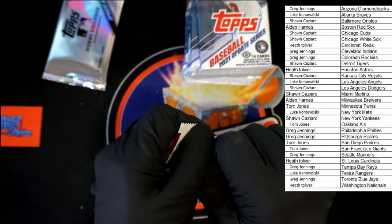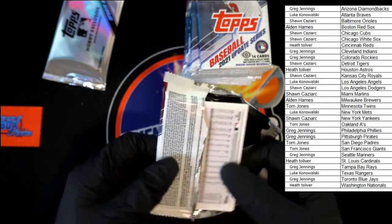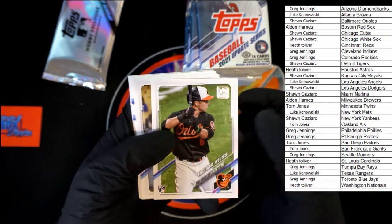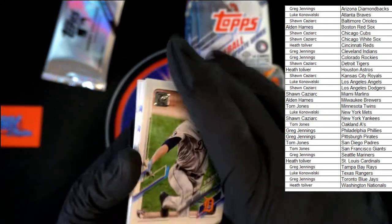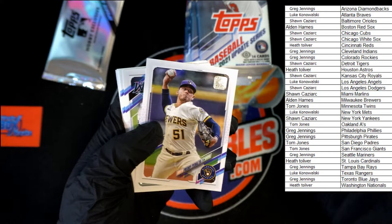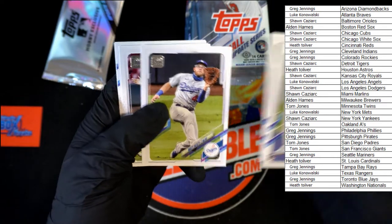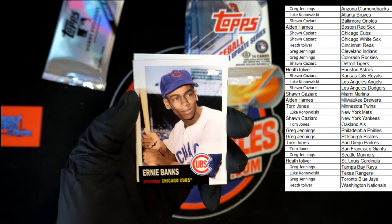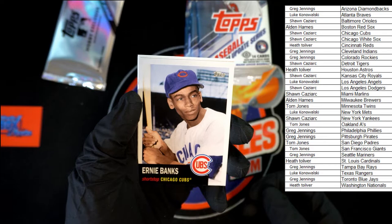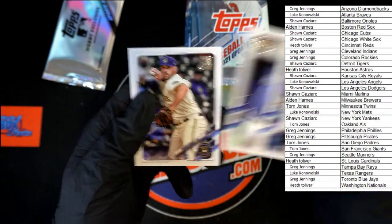Next pack — Mountcastle rookie, Pools, Tarik Skubal, Peralta, Guzman, Brault, Beatty, Rosenthal, Buster Posey, Ernie Banks — very nice, going out to the Cubs, that will be going to Sean C as well. Musgrove, Anderson, and Shaw. Next pack.